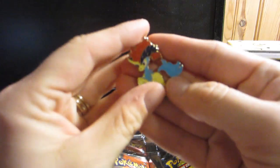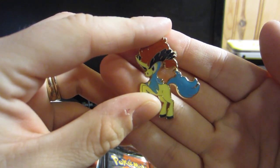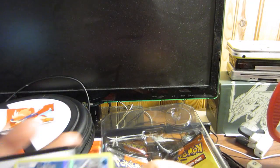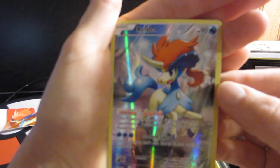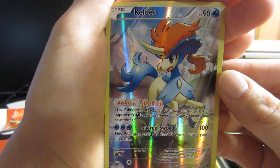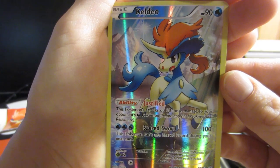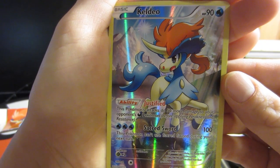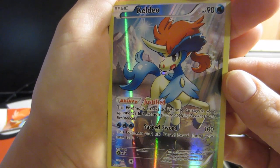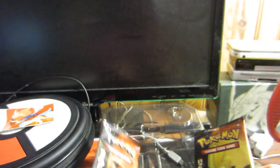We don't get to show you all the pins today, but we will get to show you this beautiful Keldeo pin. Look at how well they did with that — I think they did a fantastic job. He doesn't seem to have his super horn in there, but he is still beautiful. He does have the move Justified: this Pokemon's attack does 50 more damage to your opponent's dark Pokemon. And Sacred Sword: this Pokemon can't use Sacred Sword during your next turn because it does 100 damage for three energy. It is an amazing card, definitely worth picking up.